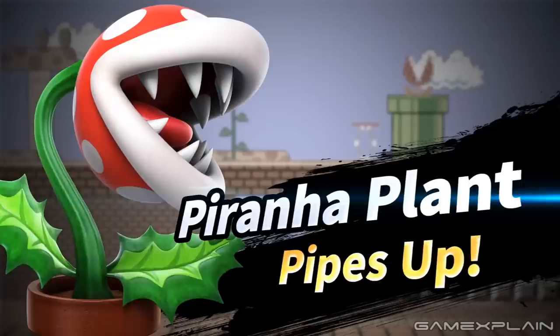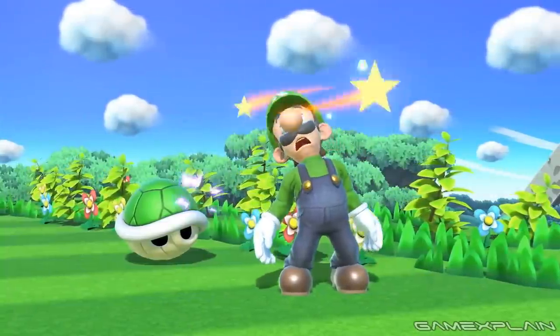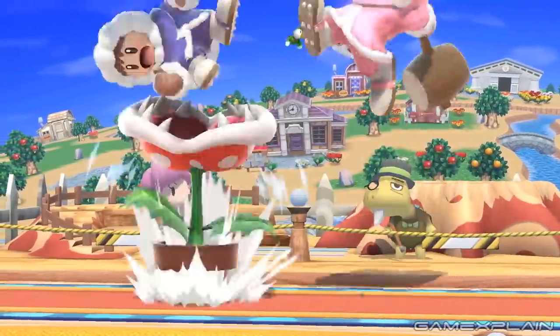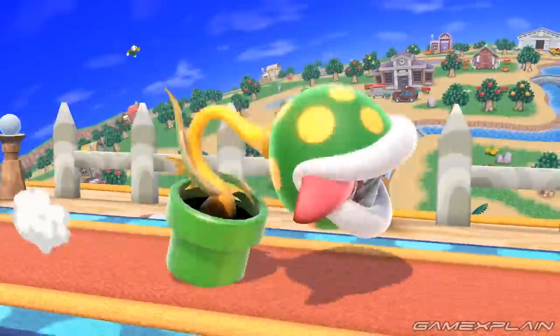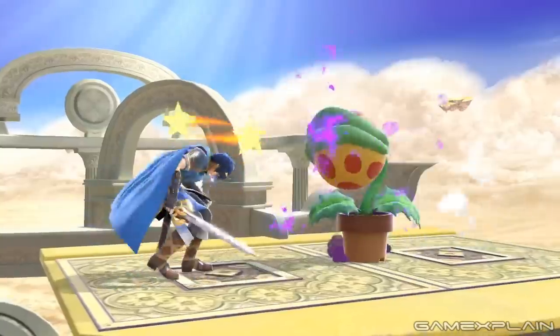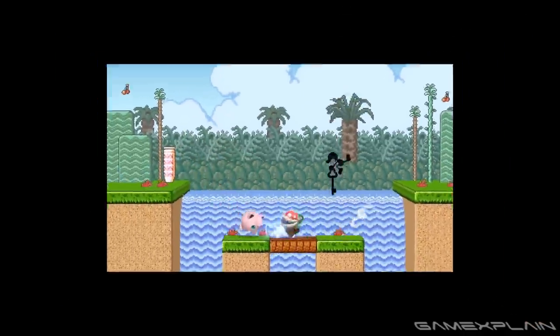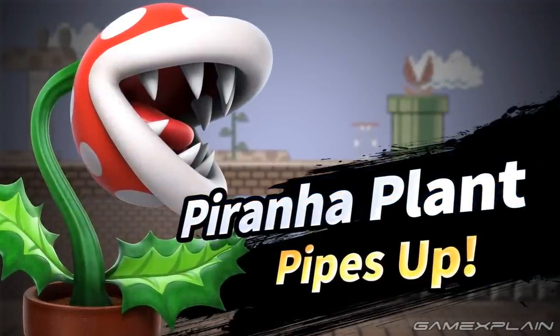A Piranha Plant has been revealed as the latest newcomer in Super Smash Bros. Ultimate, which looks to have confused even Luigi and the Yoshis. He looks awesome with a unique moveset that pays homage to his roots — and it's time to run both its reveal and character trailers through the analysis machine to find out what secrets they might be hiding.